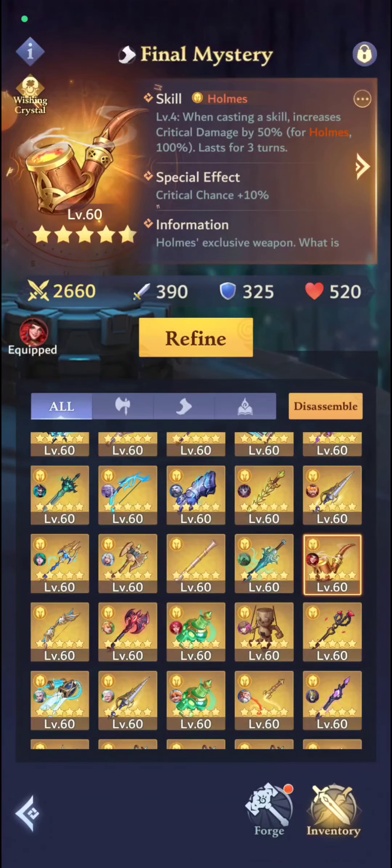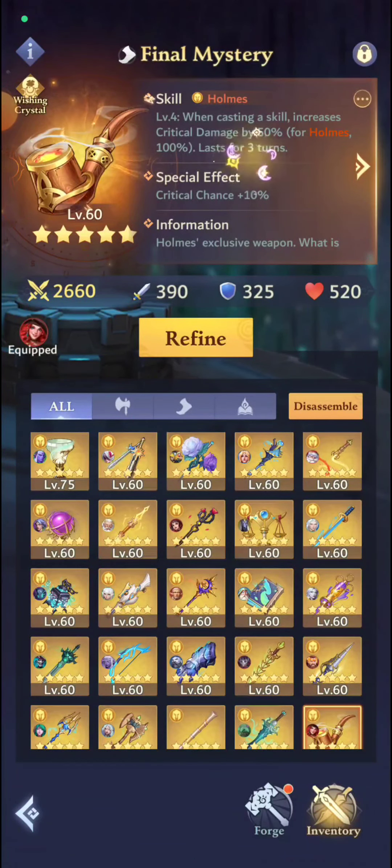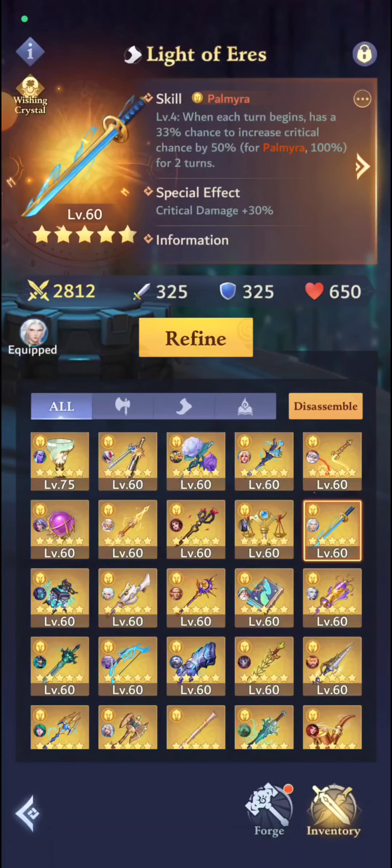Now we're going to talk about Crit Damage. Pretty much the same questions as for Crit Chance, but this time it has to be on a weapon like Palmyra's weapon that crits pretty often. On Palmyra it's going to be 100% crit chance, and that's a really nice buff. If Palmyra has this Crit Damage buff she's going to do 100% chance of critting, and on top of that it's going to raise that crit damage amount by 30%. So if she's doing 1,000 damage she's going to do 1,300, and 2,000 becomes 2,600 - a really big difference. Super powerful on a crit weapon.